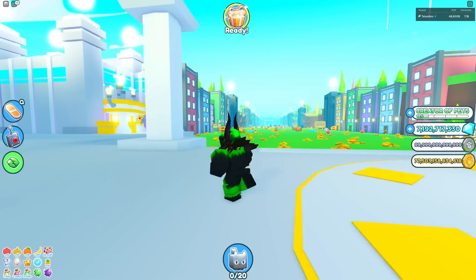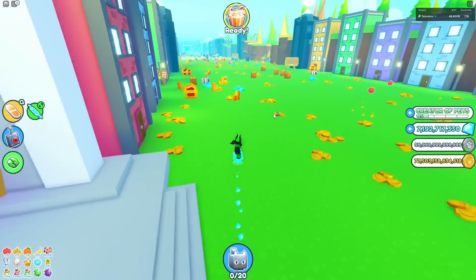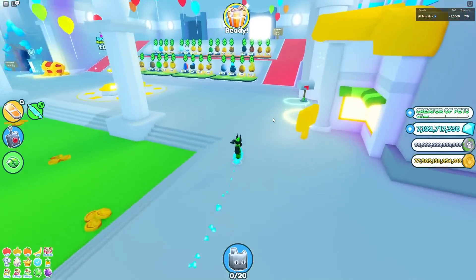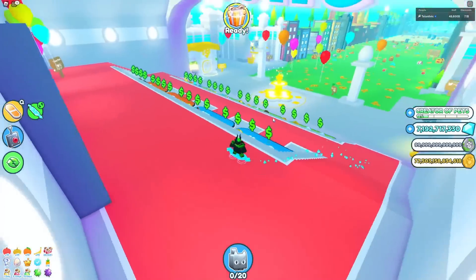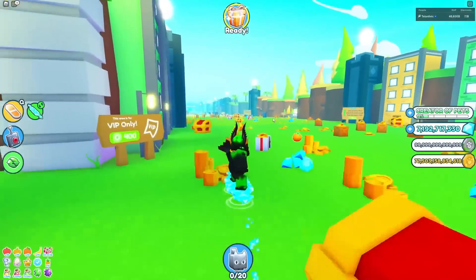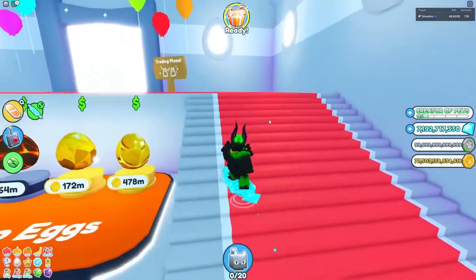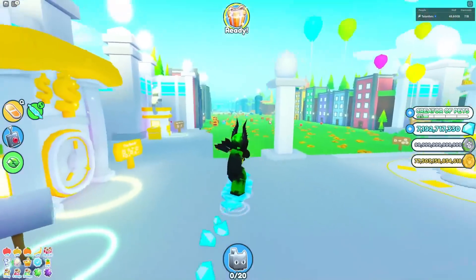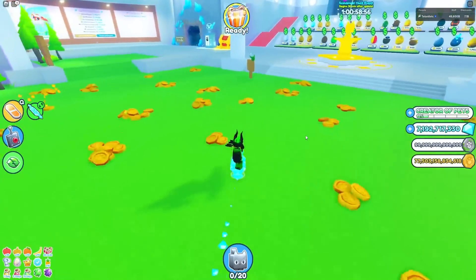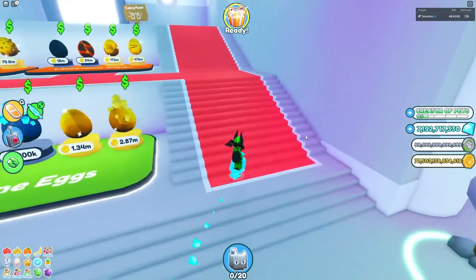With these pinata eggs, there are two things that could happen. It could either be an actual event where we have to go somewhere and do something. That makes sense because there hasn't been an event for a couple of updates now — they removed the Easter event, so it's completely gone. There is no event active in Pet Simulator X right now, and I saw them go below 70k players. So they probably don't want that to happen again. If they add this and there's an event, more people are gonna play and it's gonna be good.